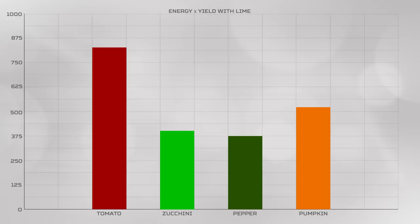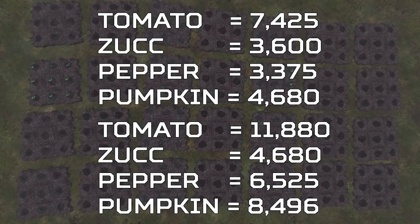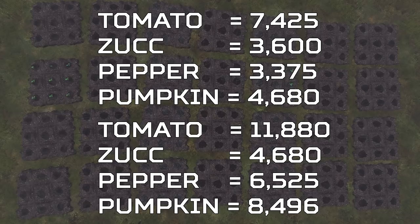So tomatoes are without question the best food to grow in DayZ, providing almost twice as much energy as any other food. Per full garden plot, this is how much energy you get using garden lime, and this is how much hydration you get. Tomatoes are clear winners in both.